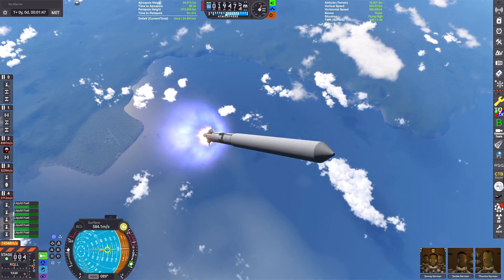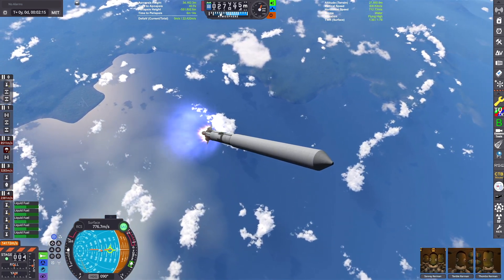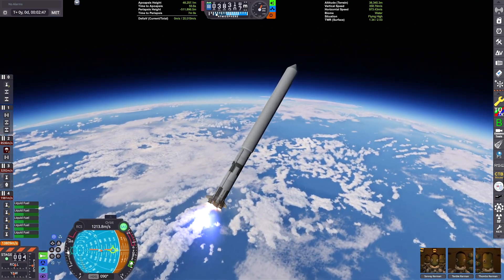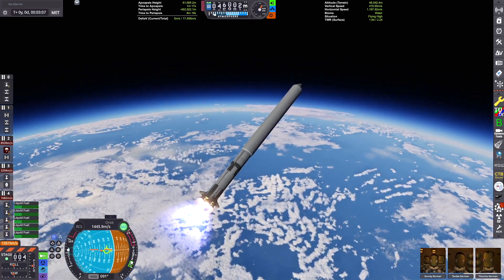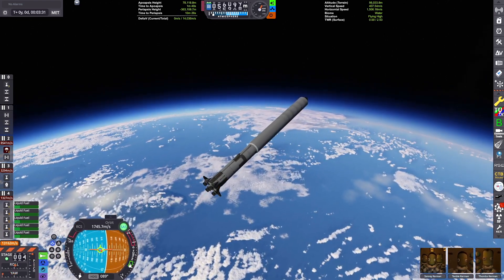We're just letting those two side boosters go as they've expended their fuel, and coasting up until we can get our apoapsis above the atmosphere. The place where we're going, Croxlev, is called a centaur object because it gets tugged around in between the orbits of the outer planets. It has a ring system, which is really rare for a dwarf planet.